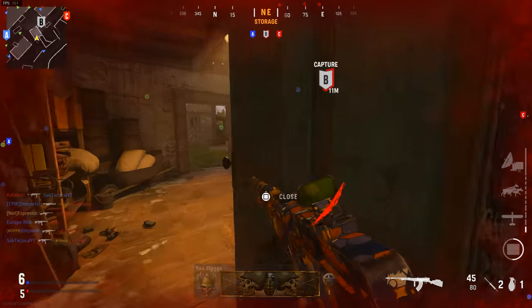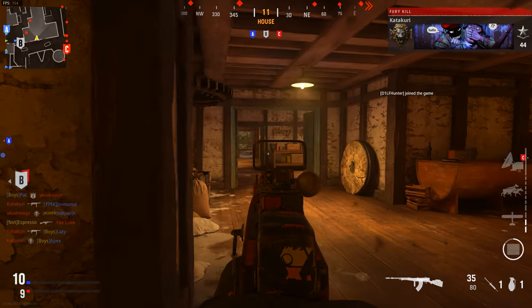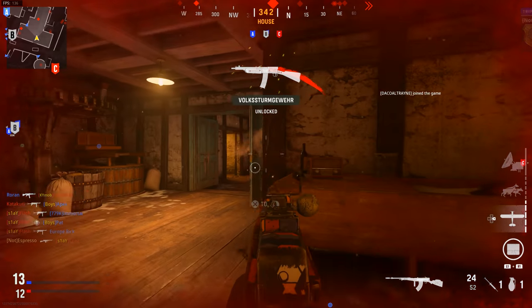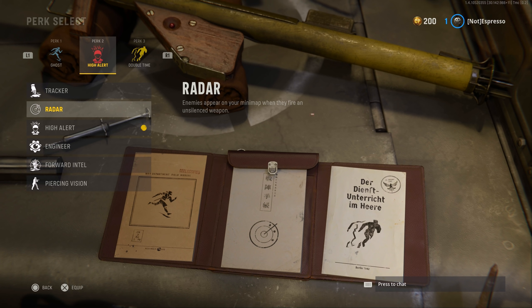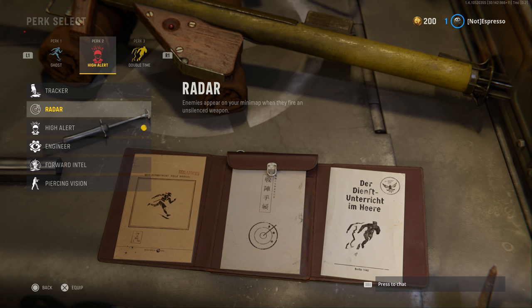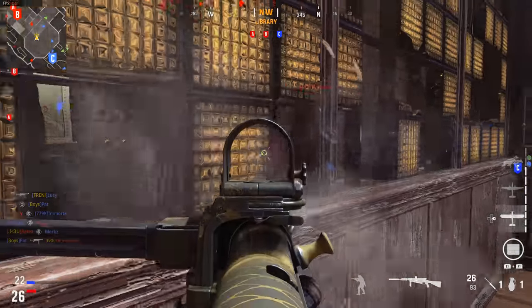Before jumping into gameplay, start by crafting a class for your skill set. Some things work for everybody — I've seen big benefits from perks like High Alert and Radar, and for lethals and tacticals I usually run Stims. High Alert gives you information when somebody focuses on you. Radar is a big one this year because you don't have the traditional mini map showing enemy shots. I'd recommend Radar more for lower combat pacing modes like 6v6, because in Blitz you'll basically have gunfire everywhere on the map, making it less effective.